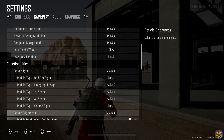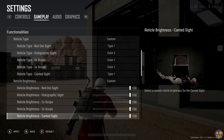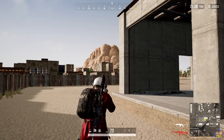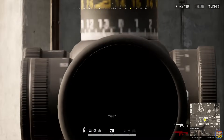You can change the look, color, and brightness of many of these sights in the gameplay settings menu, and on PC you can adjust your reticle brightness by just scrolling the mouse wheel. The 6x, 8x, and 15x can also be zoomed in and out by scrolling the mouse wheel when ADSing on PC, or by holding the right bumper down and moving the left stick up and down on a controller.